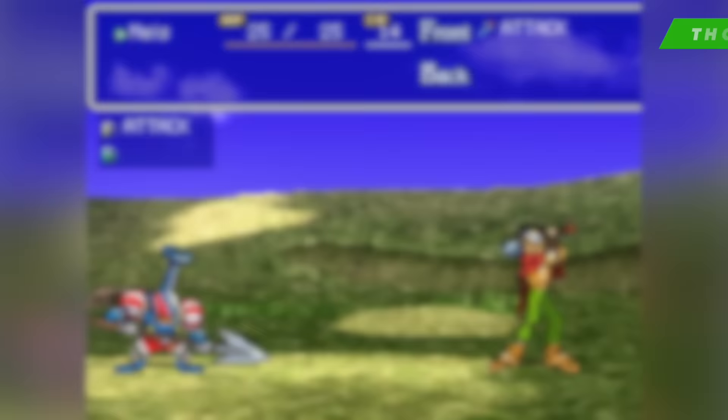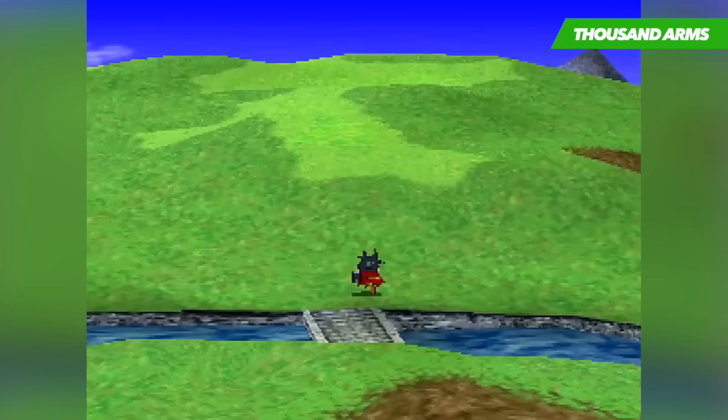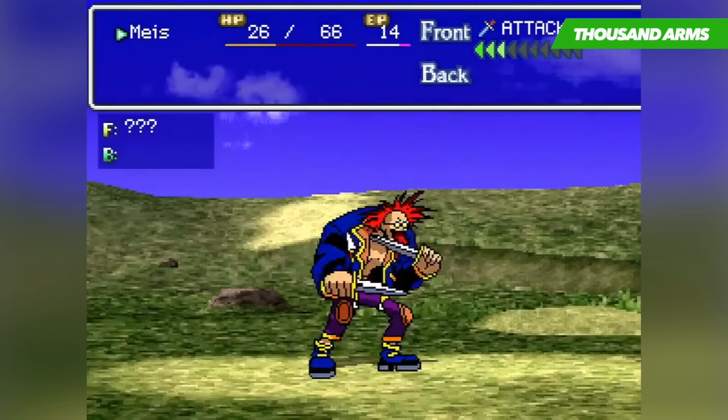Thousand Arms is considered to be one of the most innovative RPGs on the PlayStation 1, mainly due to the interesting ways the game is set up and how its systems play into one another. The story thrusts you into the role of a spirit blacksmith named Meis, who is a descendant of an important family. He and his companions are revolting against an emperor and searching for five holy flames — and this is where Meis comes in to stop them. As with many RPGs, the adventure is broken up into several areas connected by a world map, visiting towns, villages, forests, and mountain trails as the journey unfolds.